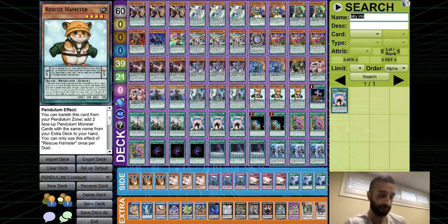Say you open Foolish Burial, Wisdom-Eye, and Rescue Hamster — you Foolish Burial, normal summon Wisdom-Eye, make an Electrum because you have Darkwurm and Wisdom-Eye, send Wisdom-Eye with Electrum. Even if it gets Ghost Ogre'd, Hamster adds both Wisdom-Eyes — you now have two scales. Hamster is incredibly broken with both its effects, and with Sky Iris it becomes even more broken. Three Hamsters is an absolute must. In 60 cards you must play Sky Iris and triple Hamster — it's remarkable.